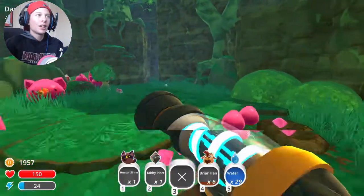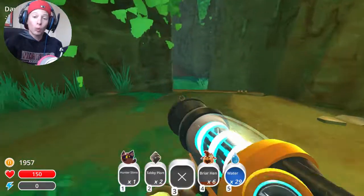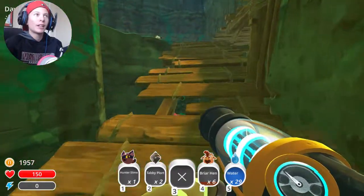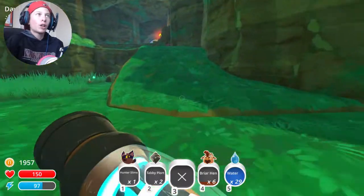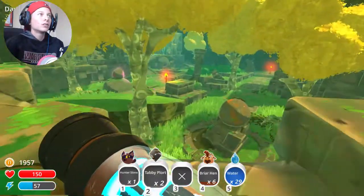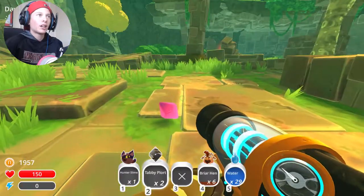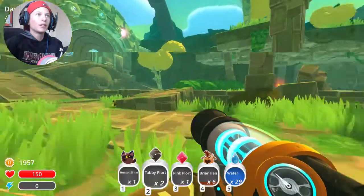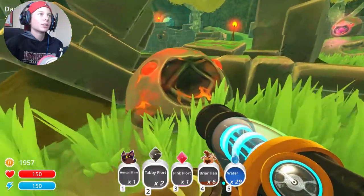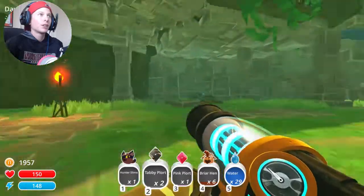The ancient ruins is a place that allows you to get into the glass desert. I'm not sure exactly how this works because there are a bunch of statues with each type of slime on them and it looks like they have openings for plorts. I'm gonna go through this door that leads into the ancient ruins. I see the pink one here. I think this one's the boom slime, and that's the phosphor slime, so I know I need one of those.